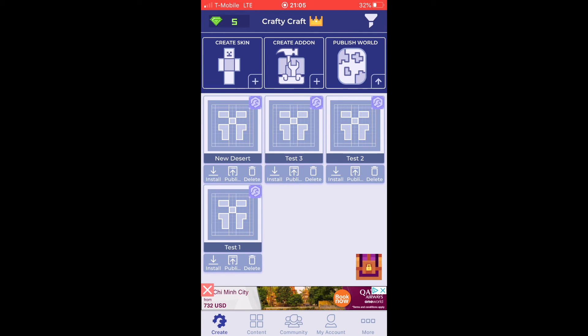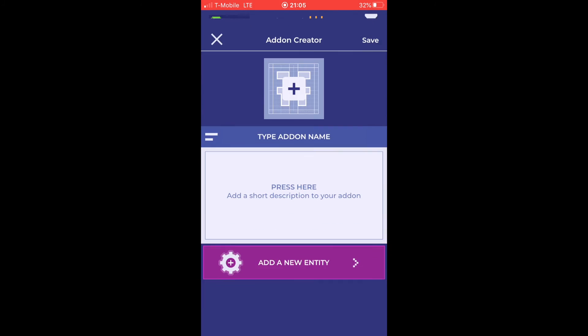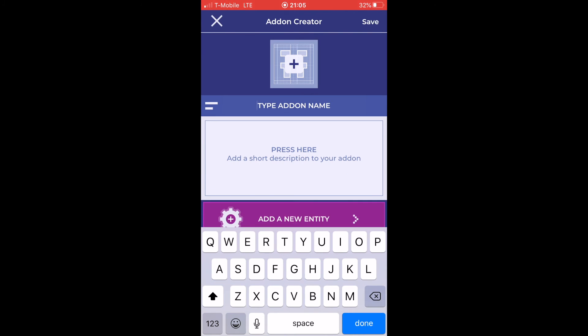I'm gonna show you guys how to use Crafty Craft. Crafty Craft is like creating your own mod. I've made a couple of them but it's pretty easy. You get diamonds from just playing the game, you don't have to buy anything. So what I'm gonna do is click 'Create Add-on', click that, and type the add-on name.